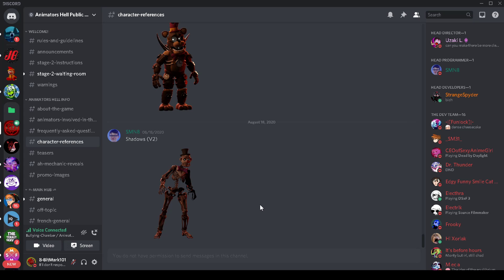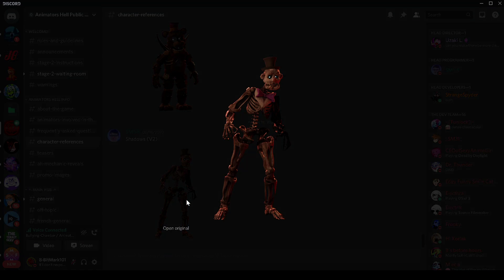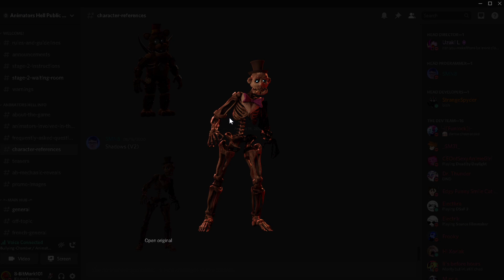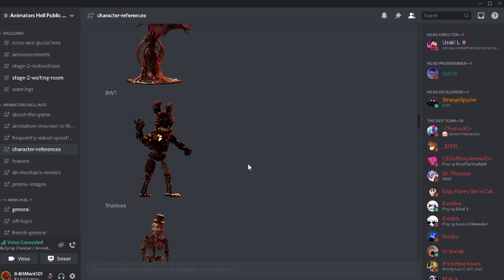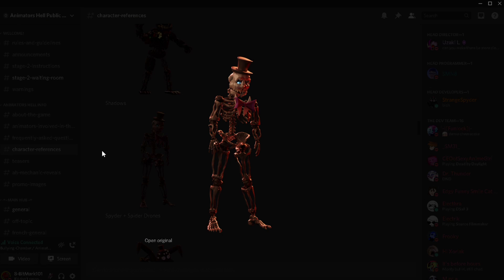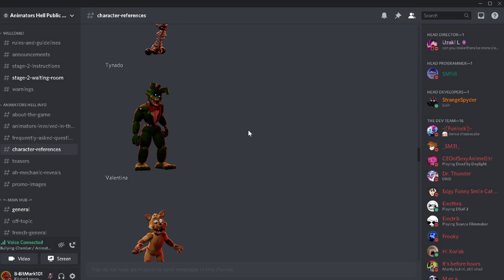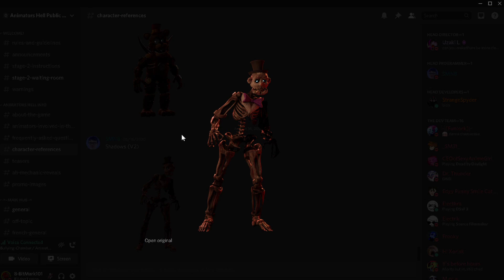So these are the new shadows — this is the new shadow model. You can already tell there's an improvement from the first one to the second one. The second one has longer arms and bigger bones, so we're gonna go with that.